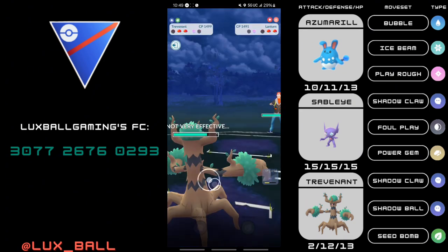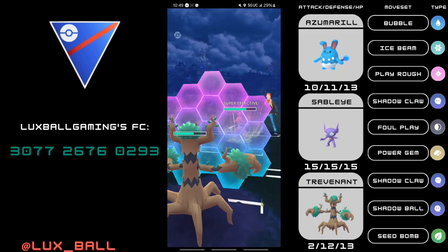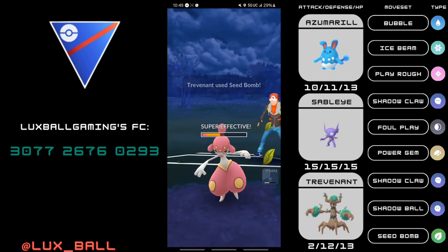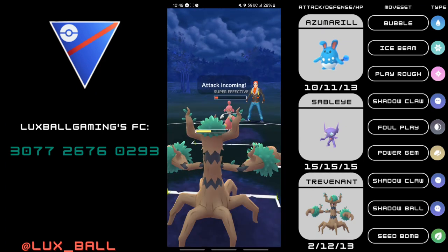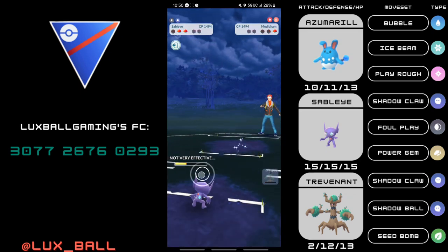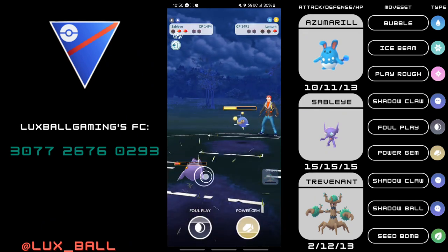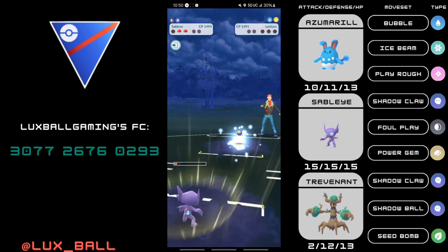This should be a win — they no longer have a way to answer Trevenant. I think they got an invisible Counter on the switch, so I shield. This is an Ice Punch. I go for back-to-back Seed Bombs. My opponent could shield or no-shield the first — they choose to no-shield. I go for the second Seed Bomb immediately. My opponent chooses to shield. Now if my switch clock is up I'll switch into my Sableye. I have about two Foul Plays, so I throw the first Foul Play — does very solid damage against Lanturn. I overfarm perfectly on the CMP tie to Foul Play the Lanturn, and this second Foul Play is enough to take out Lanturn.